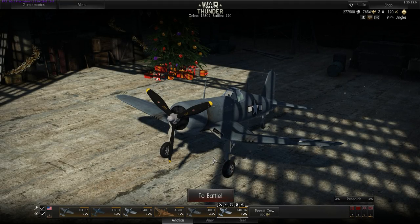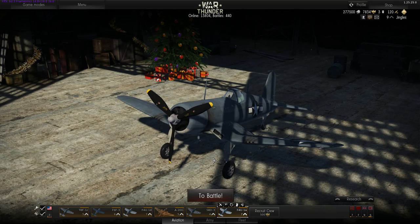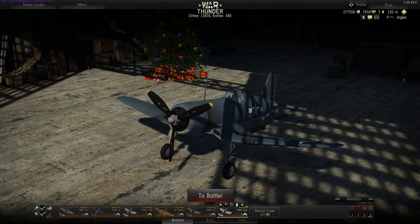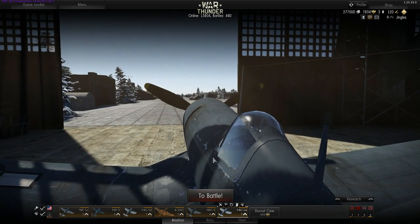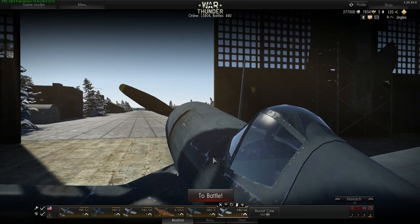Howdy folks and welcome back to War Thunder with the Mighty Jingles. Today we're going to be looking at a few tips and tricks for getting yourself out of the reserve aircraft and into higher tier aircraft as quickly as possible. Some of the bugs in the game, and then we'll be taking a look at a few games with the Americans.